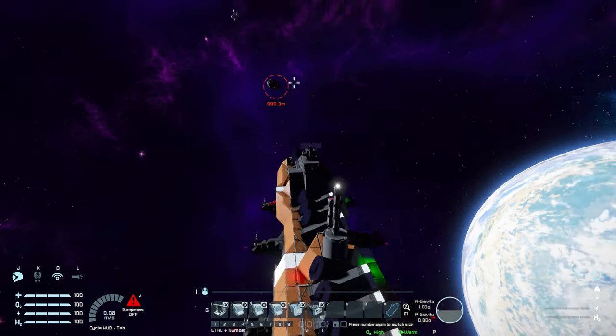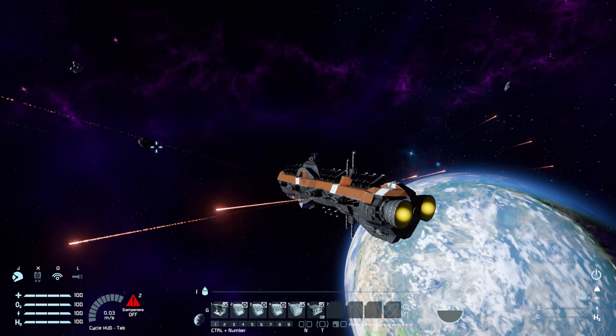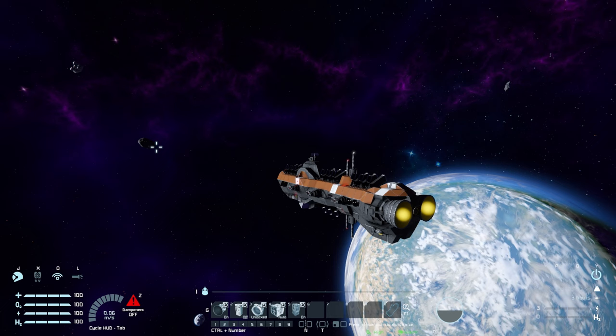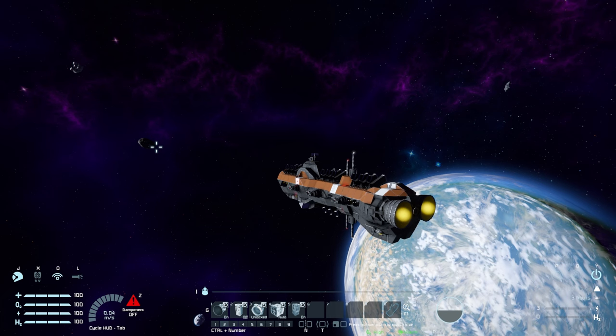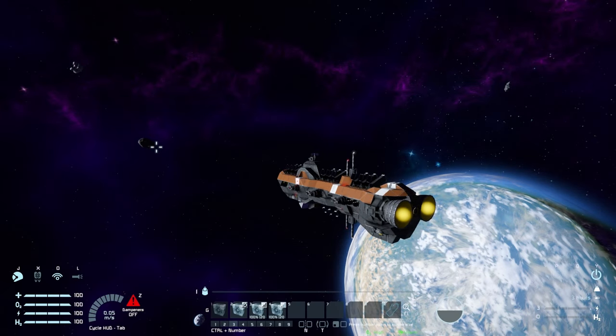Finally, number six is for your flare launchers on the side - we can hit them and there we are, they simply pop out and make a very pretty sight for our enemies. Over to tab number two, we've got our hydrogen thrusters to turn on and off. Number two is for your hydrogen tanks to stockpile on and off. Number three is for your connector at the back of the ship. Number four is for your battery to auto-recharge. Number five is for your O2/H2 generators to turn on and off. Over to tab number three, we've got our jump drive - we can jump 2,000 kilometers, which is bloody good stuff. Tab number four has nothing else - no sneaky controls.